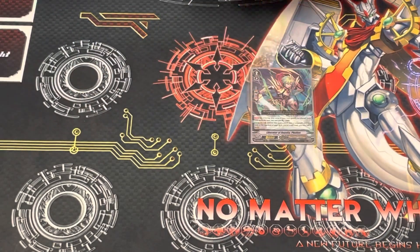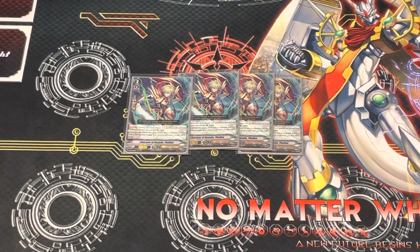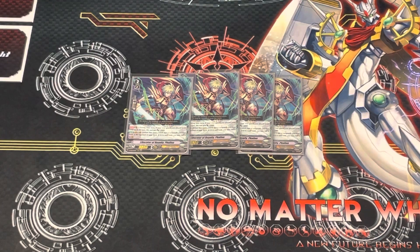Next up, play 4 Liberator of Royalty, Fallon. During the turn, if your Rearguard was placed from your deck this turn, he gets plus 5k. Even if you called him after you already called something from deck, he will still get the plus 5k. Got confirmation from the Judge on the side — yes, that is accurate. And then he's Vanguard or Rearguard on-hit — you can look at the top card of your deck and may call it to Rearguard.